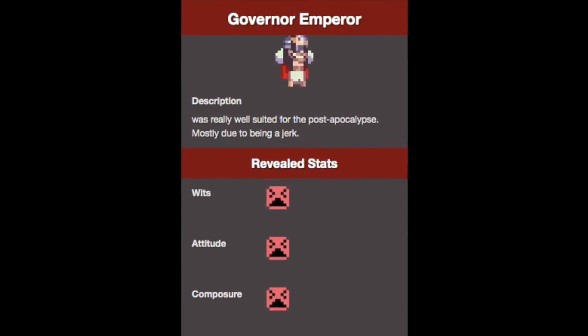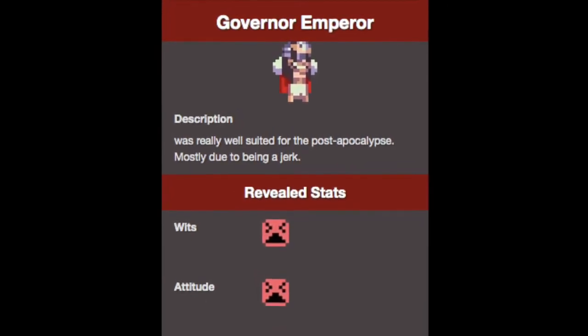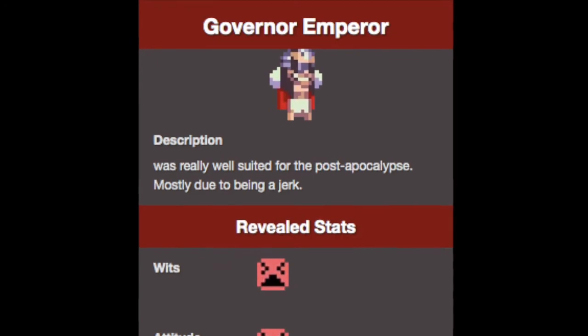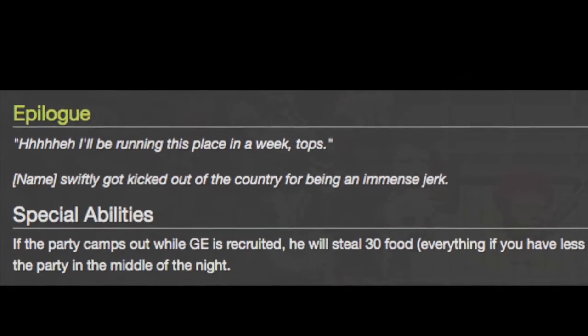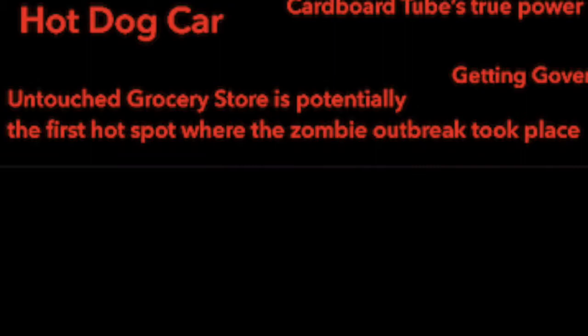Getting Governor Emperor to Canada: The Governor Emperor is a rare character that will try to scam you or make you feel bad so that you'll recruit him. On top of that, he'll steal food and abandon your party after a single day. However, it is somehow possible to bring him to Canada, though it'll be considerably difficult — and thankfully there is no achievement for doing this.